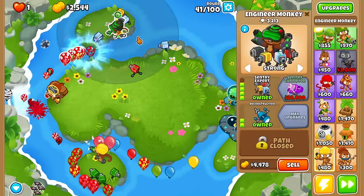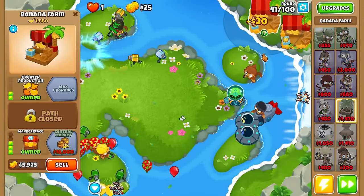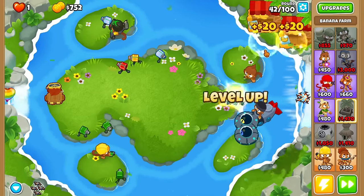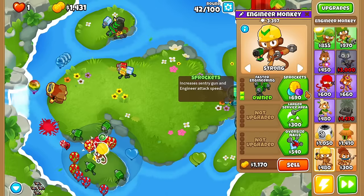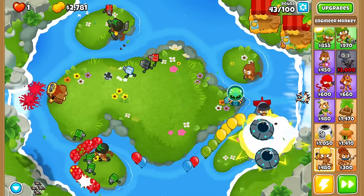Automatic camo detection — don't forget about it. Bloons are still coming out of the bottom, not quite able to defend them all. So I want to upgrade this guy a little bit — go for the faster upgrade. Another Sentry Expert double-dipping on this strategy right now.